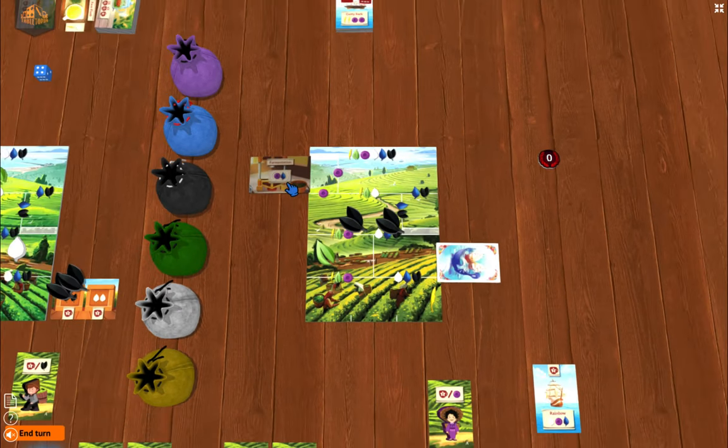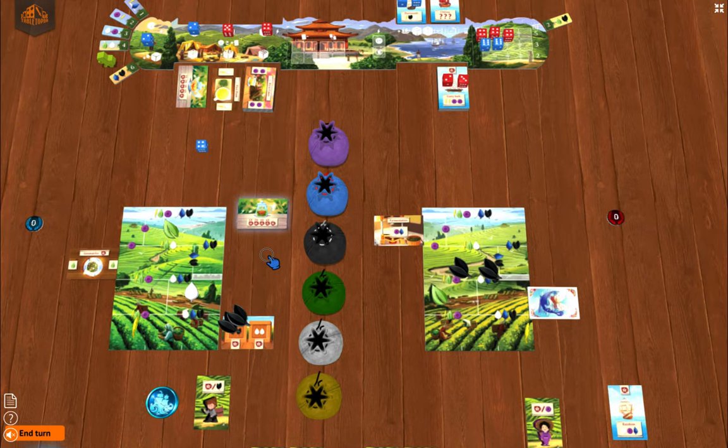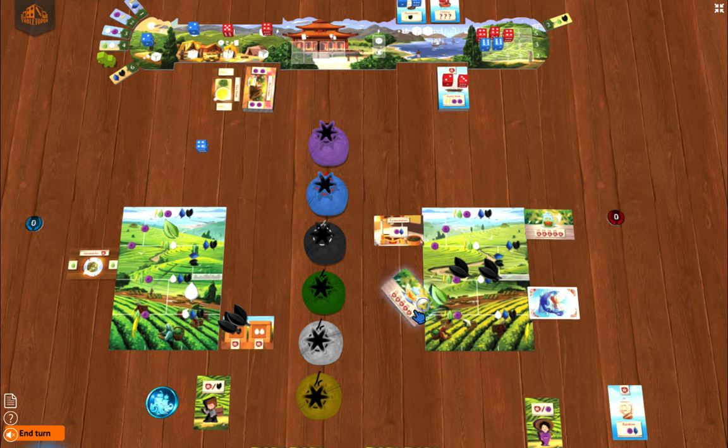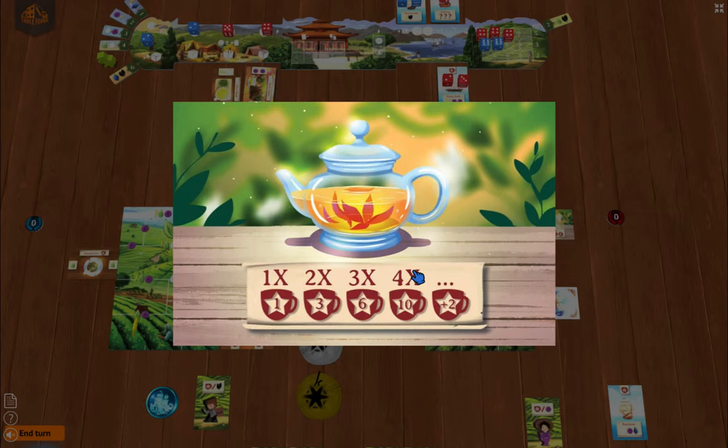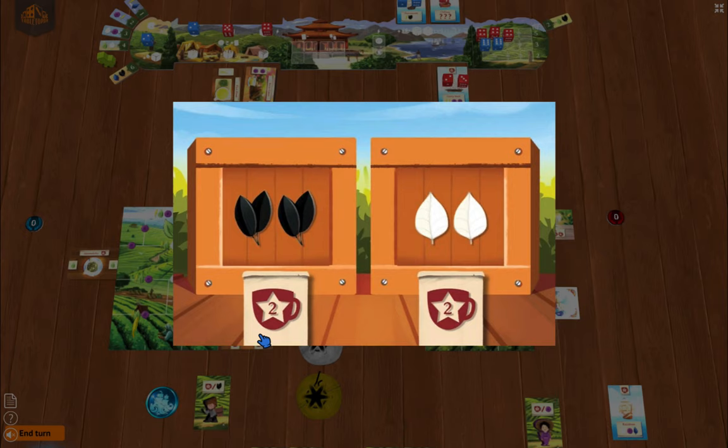That's pretty much the game. Strategy depends on what your gaming partner is doing. One time Connie collected blooming teas and crates and it worked out well because Daniel was collecting ships. But that strategy would have failed if both players were doing it — if someone's going for all the blooming teas, you have to stop them. Blooming tea can give you ten points with just four cards, and tea crates can also score big points.